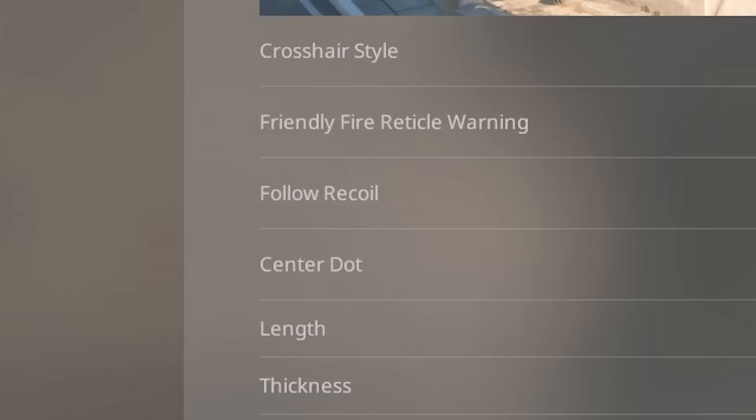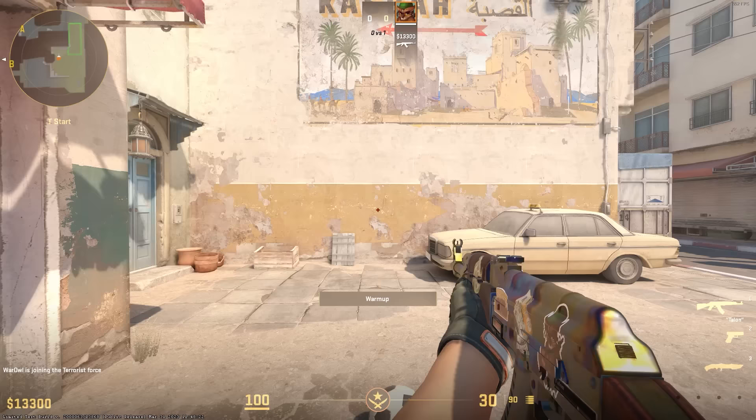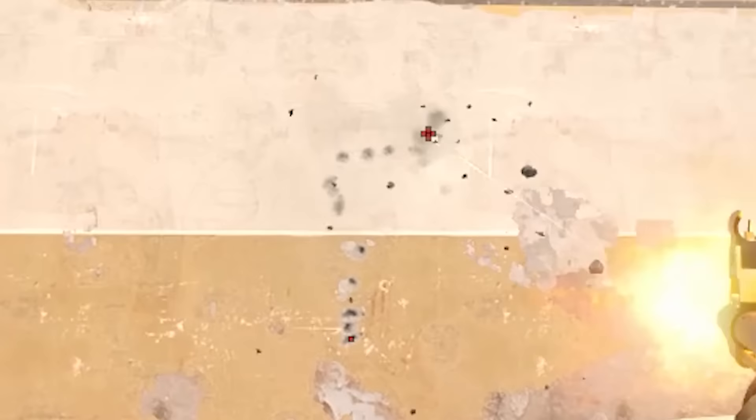I played a game of competitive Counter-Strike 2 with follow recoil on. That means that my crosshair will move with the recoil of the weapon — no more guessing where the next shot is going to go. Here's what happened.